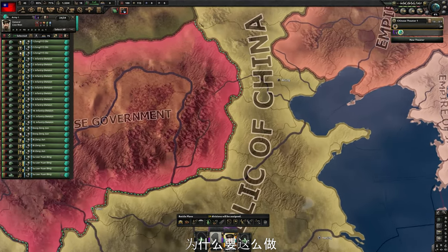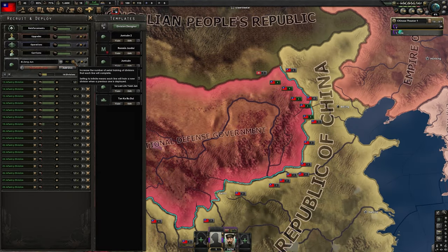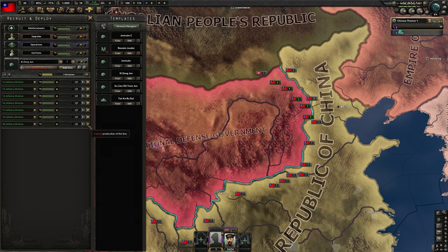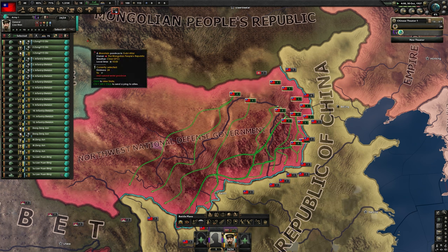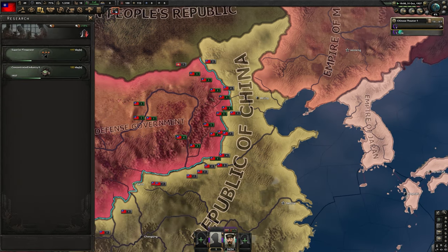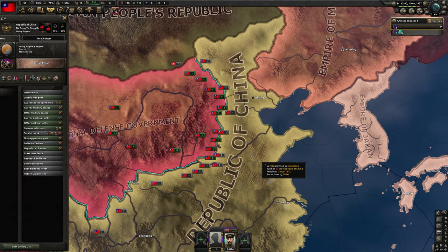Alright, it's time to spam out some divisions. We don't have the equipment, but that's fine because we're gonna make some more. Why? Oh, this was gonna be so easy, and now we're gonna have to contend with China and Japan. Who on earth is Wang... Jig...